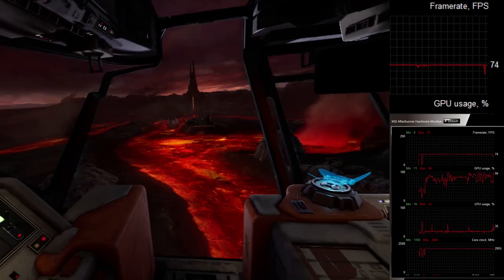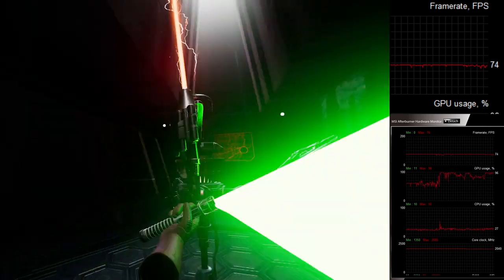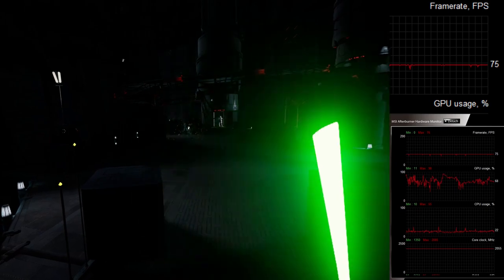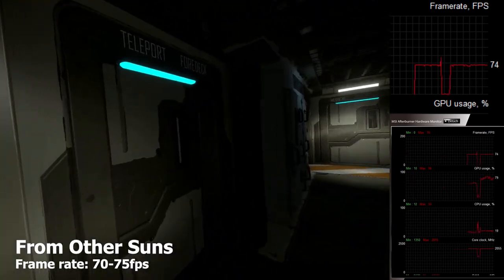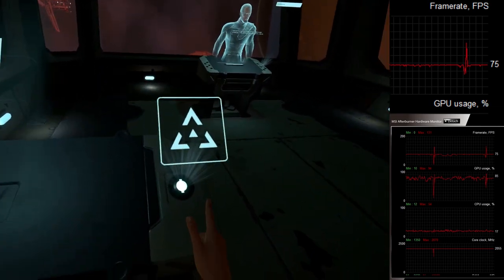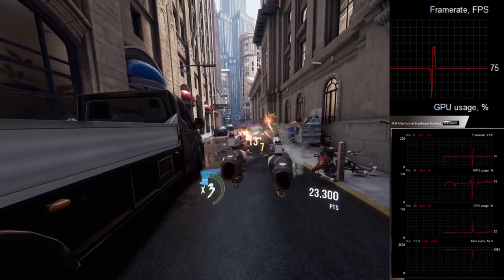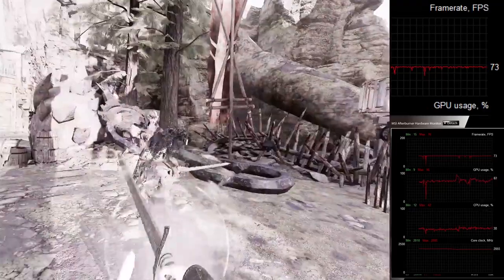There are more Oculus titles of course, but many of them are also available on SteamVR already — so why even use Oculus if you have a Pimax? I also tried Vader Immortal Episode 1, which runs smooth enough to be fully enjoyable and looks awesome in 4K native resolution. From Other Suns also runs mostly at 75 FPS with occasional frame drops using maximum in-game details. Either way, I think those four titles should give you a good idea of what to expect for Oculus exclusive games performance on a Pimax 8KX once it arrives. Let me know what you think in the comments below. Thank you so much for watching and see you in the next one!